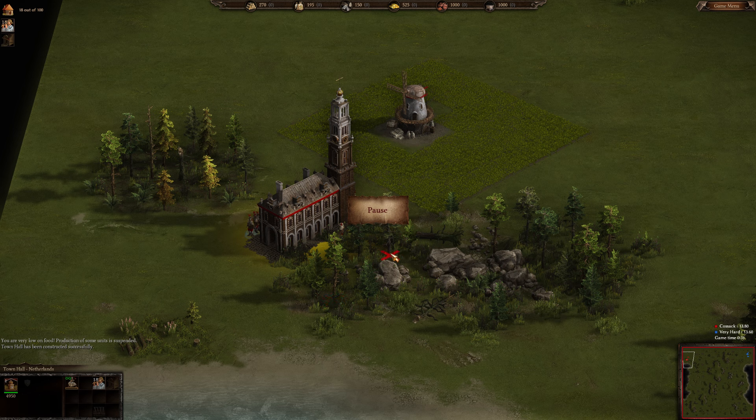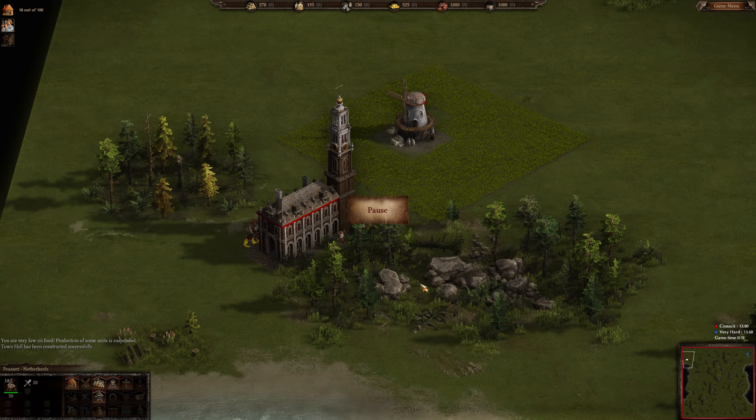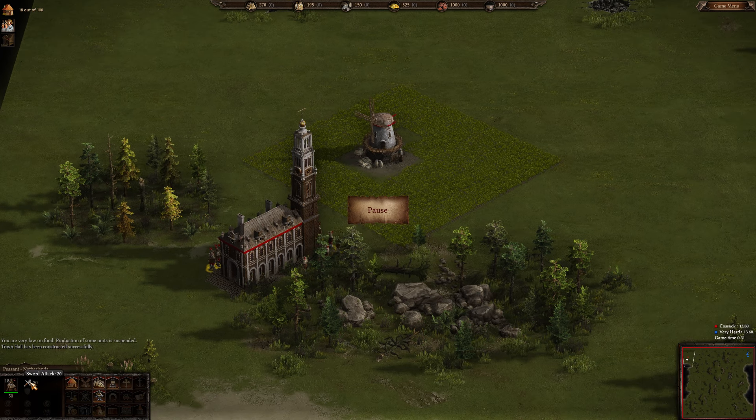There is a 'select all idle peasants' button in the screen. You can also see peasant stats — attack of 20 but no defense. Since we've built the town hall, we can build more buildings now. We can build the blacksmith, and you need the blacksmith to build the barracks, which will be your first military building. So we absolutely want to build the blacksmith and barracks as quickly as we can.